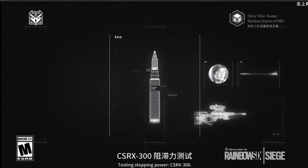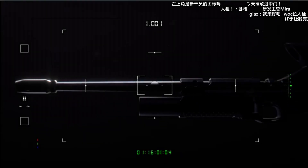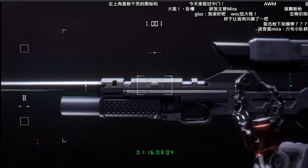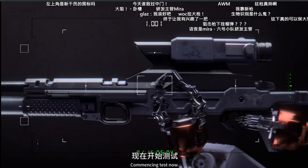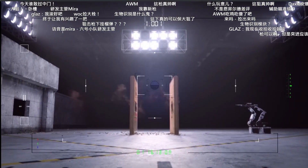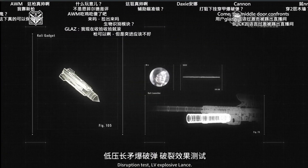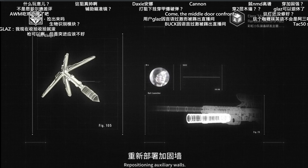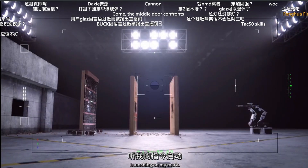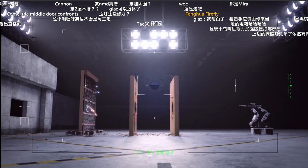Testing stopping power CSR x300, biometrics disabled, commencing test. Now that's going to sting. Disruption test LV, explosive lance. Repositioning auxiliary walls, launching on my mark — mark.